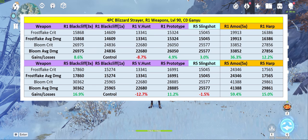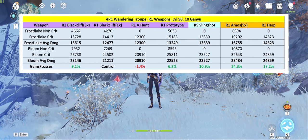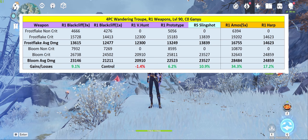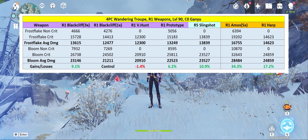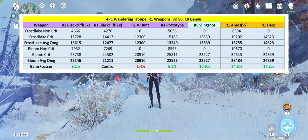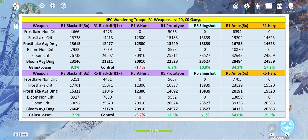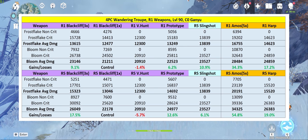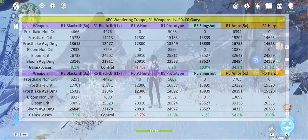And here are the R5 numbers for everything. For the Wandering Troop set, these are just the baseline numbers — I didn't do any reaction calculations, and you'd want to run some sort of amplification team with this set. Here are the R5 values as well. As for the Bolide set, it works out to about 2–3% more baseline damage, assuming you can keep the shield up at all times.